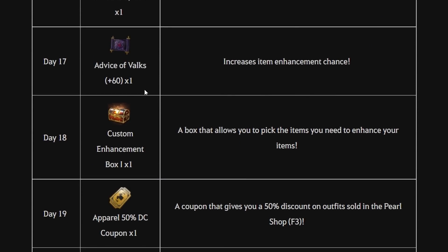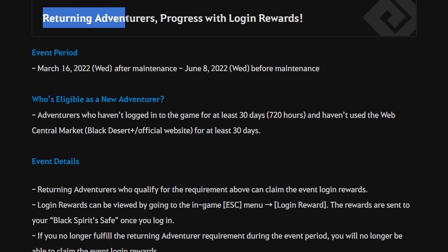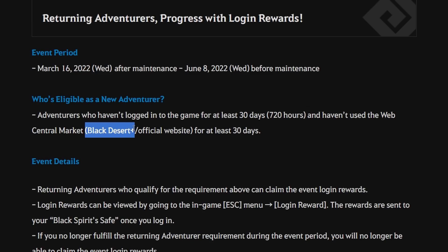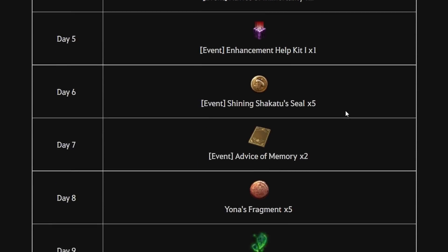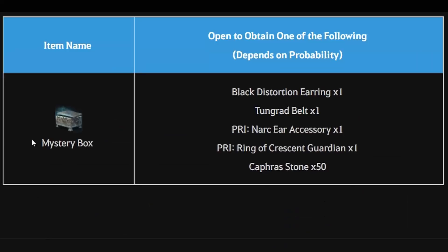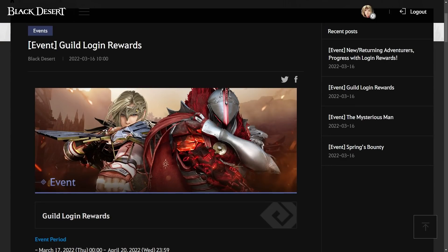If you categorize as a returning player, you also have special login rewards with the same event period until 8 June 2022 before maintenance. A returning player is someone who has never logged in for at least 30 days or 720 hours and hasn't used the web central market via Black Desert Plus or the official website for at least 30 days. You can claim login rewards up to day 15, and on day 15 you get a Mysterious Book — an RNG box where you can get one item with a certain probability.